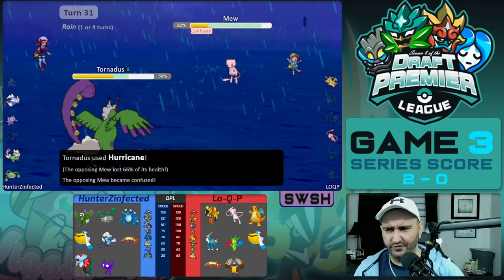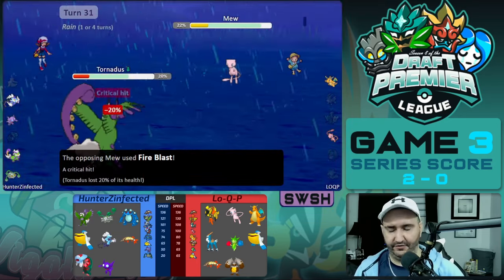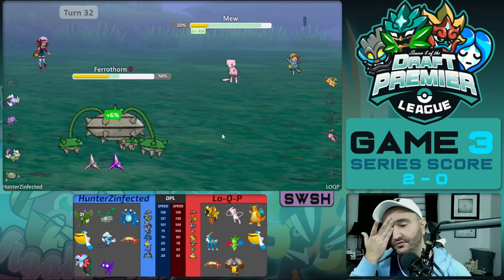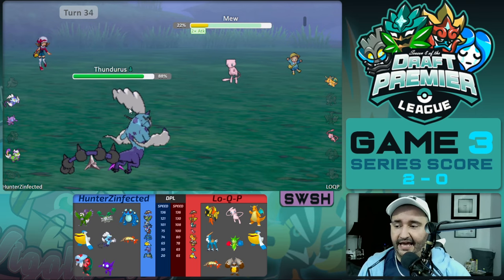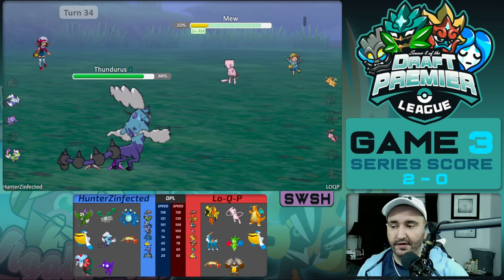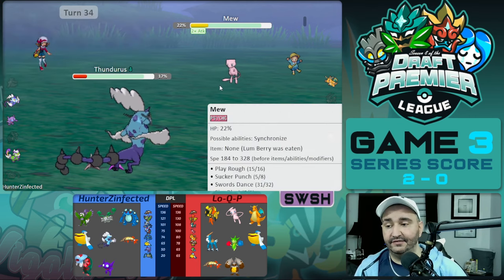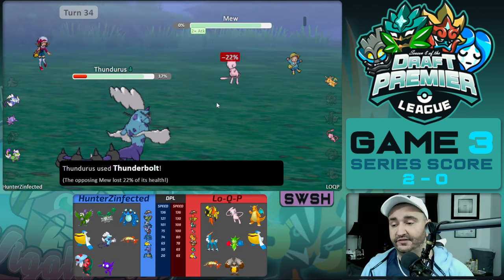In comes Mew. We go for another Hurricane — it gets confused, reveals Lum Berry. So it ended up being Lum and not Weakness Policy. It goes for Fire Blast. We're going to die to Sucker if we stay in. LowQP knows he has to make a play and goes for Swords Dance as we switch out to Ferrothorn. Ferrothorn gets sacked to Fire Blast and in comes Thunderous. We are out of range of Sucker Punch — they'd need a crit essentially to knock us out. Sucker Punch hits for 71. Even if Sucker had killed us, we still had Sableye's Encore to lock it into Sucker and recover off damage. But we don't die and we knock out Mew with Thunderbolt.